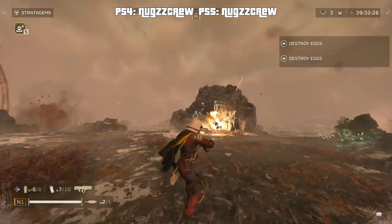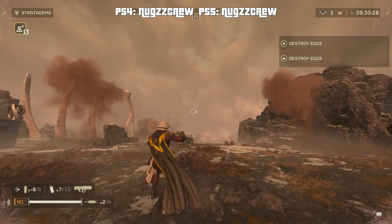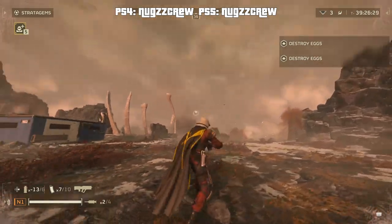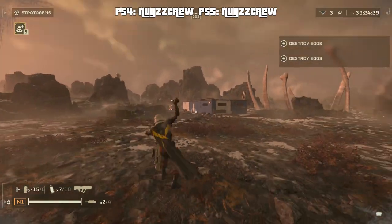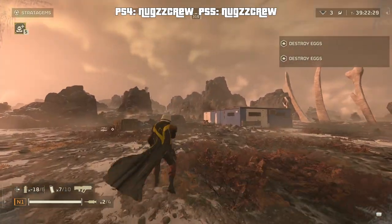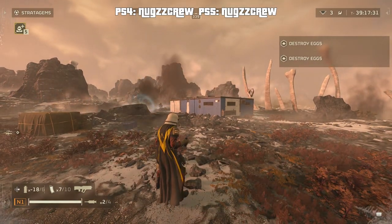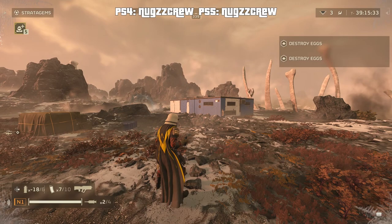Just make sure you're spamming L1 right after you throw that last one, and now you can sit here and throw as many of these as you want. I hope this helps you guys — it's helped me a ton. Nugs crew is out, guys. Have fun!